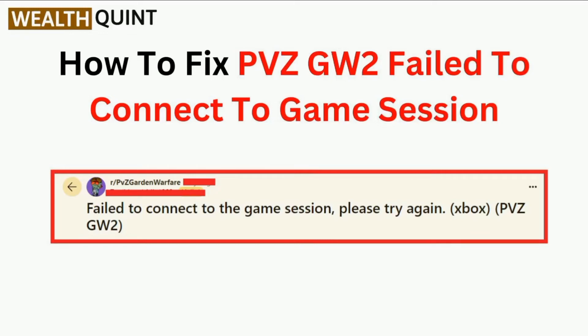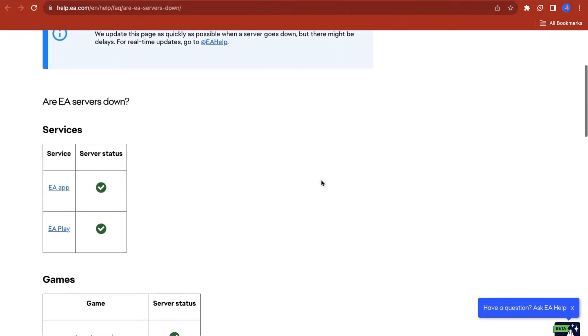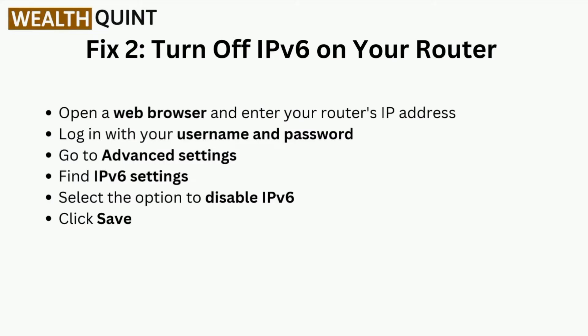Hi all, in today's video we will guide you through how to fix PvZ GW2 failed to connect to game session. Fix one is to check the server status — visit the EA site to verify the current status of the servers. Recent updates have shown that the PC and Xbox servers went down, which could be causing your connection issues.